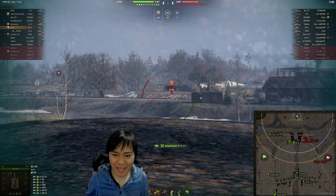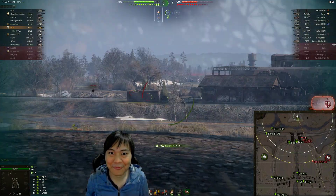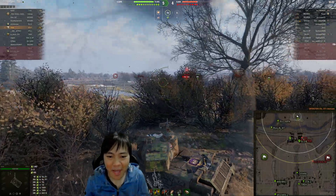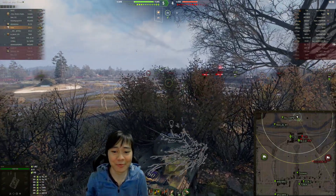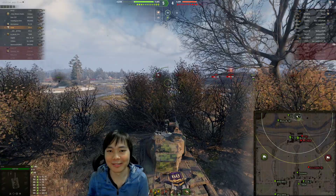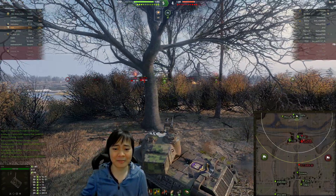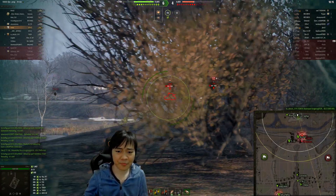Here's another thing: facing the Object 257, I don't want to pen him with AP so I load HEAT — but then he moves through the fence and I can't shoot through it. But look at that buffed accuracy — the improved dispersion lets me snap right to the back of the 257's turret. That's RNG-based of course, but you're more likely to hit those shells now. It's a really nice buff.